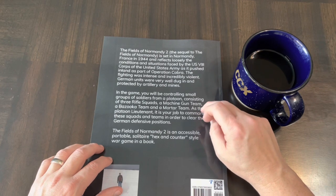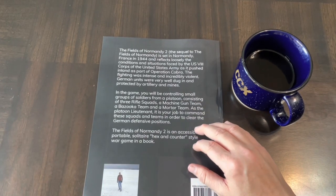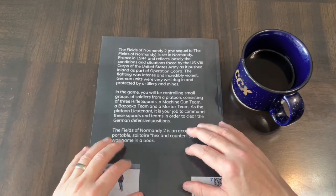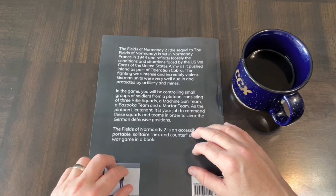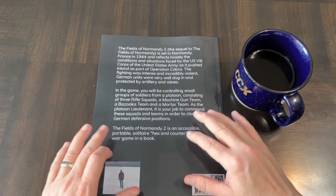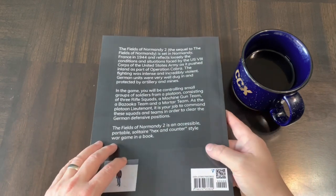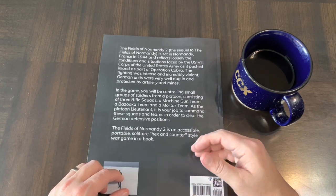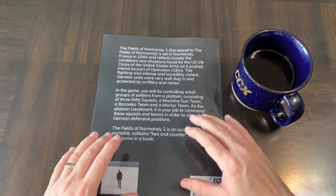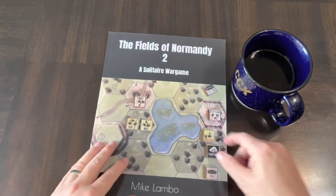The platoon consists of three rifle squads, a machine gun team, a bazooka team, and a mortar team — this is small unit tactical, something near and dear to my heart. I've covered quite a bit of that and actually have an article on it, which I'll post in the description along with links to all my Lambeau coverage to date. I wrote a geek list on BoardGameGeek that talked about the evolution of small unit tactical games from its earliest days all the way up through Squad Leader up to today. Small unit tactical is basically platoon level down — platoons, squads, teams, and individuals — a very up-close and personal look at tactical games.